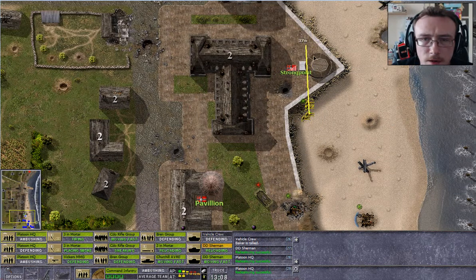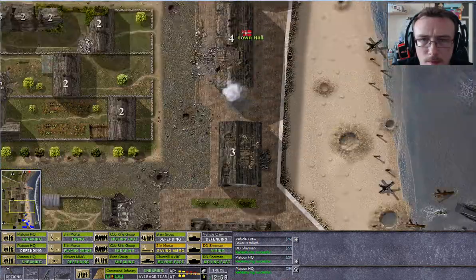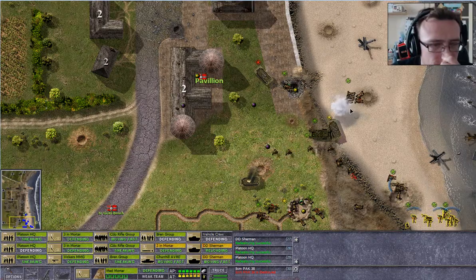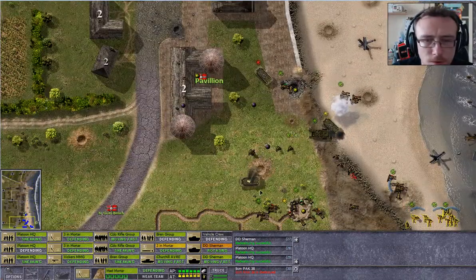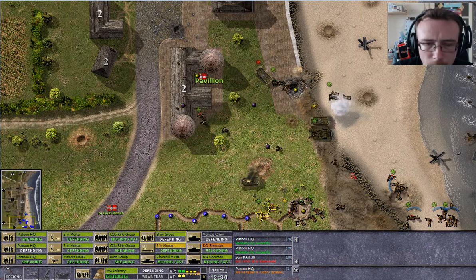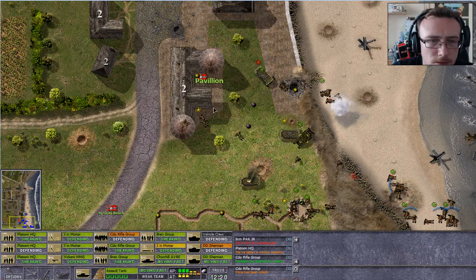Okay, let's see if we can sneak up there. Come on — destroy — yes, oh nice! Oh, the satisfaction. Okay, let's put you guys on defensive mode, stop firing. Nice — scratch one. I want you guys to sneak all the way up here. Close combat — quite literally close combat. There are Germans in the pavilion!